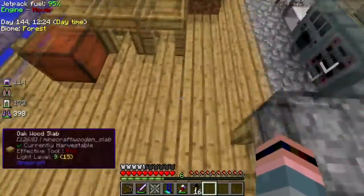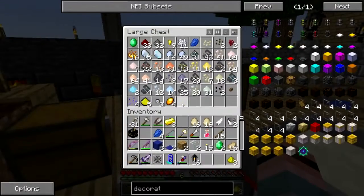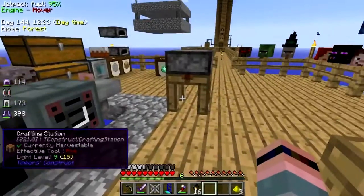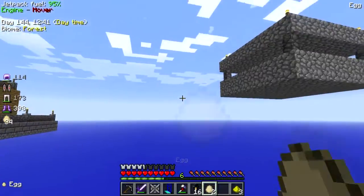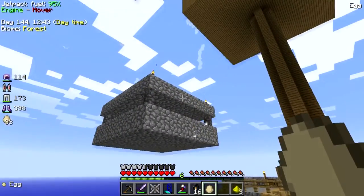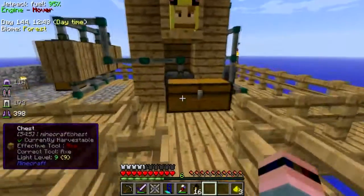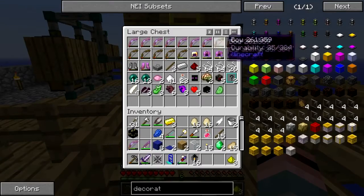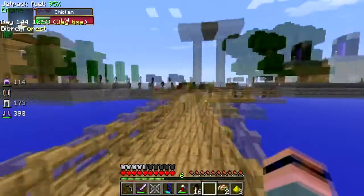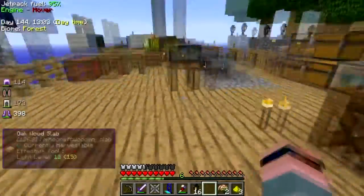There we go — nice, a little bit more glowstone, but not enough. Let's check the farm — nope. See if I can get a chicken in there. No glowstone, but some brains, which as we learned last time will power the culinary generator. Oh, that's disgusting.